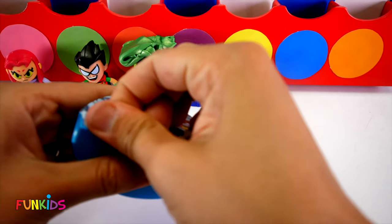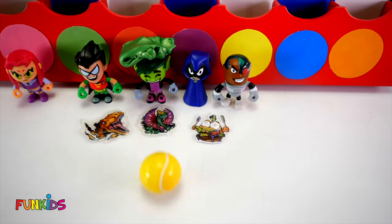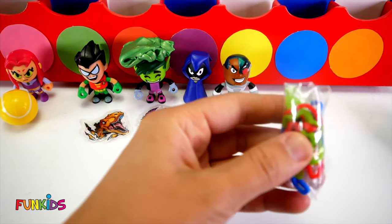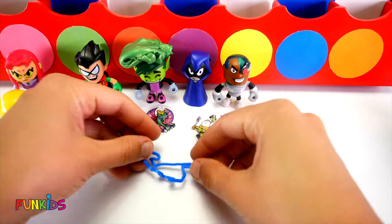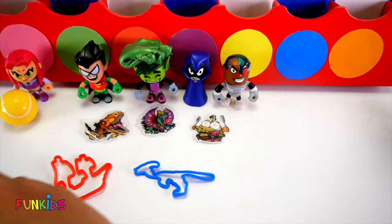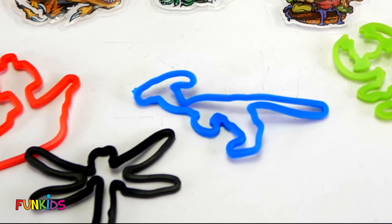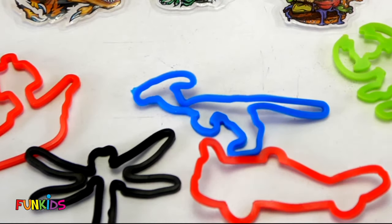Let's open up our next slice. It's a tennis bouncy ball. Let's do another one. We got some bracelets. A dinosaur. We got a ship. Look, this one was a scorpion. A dragonfly and a race car.